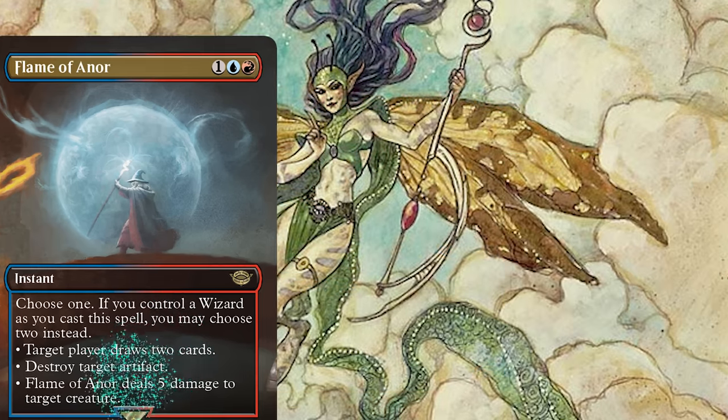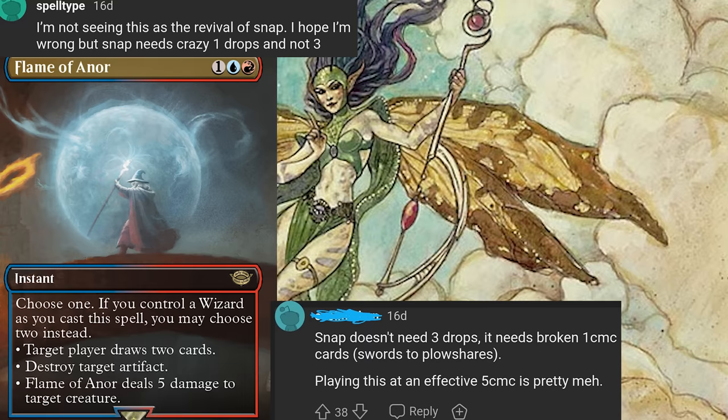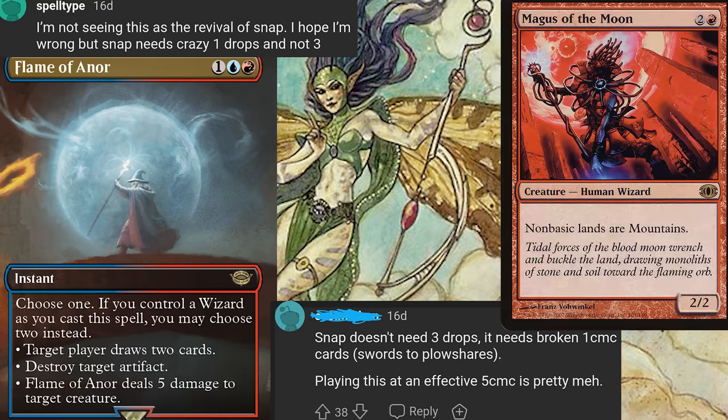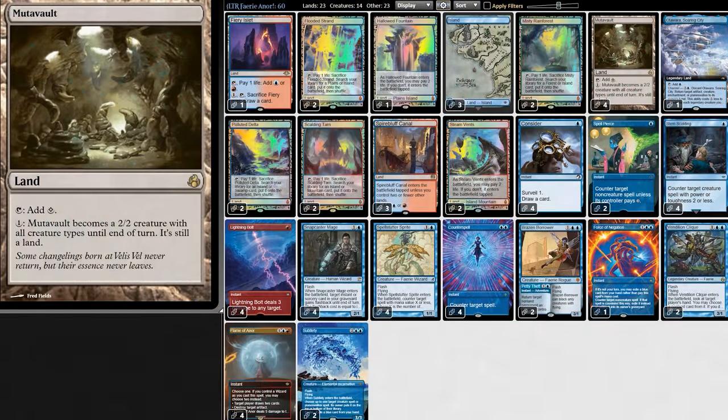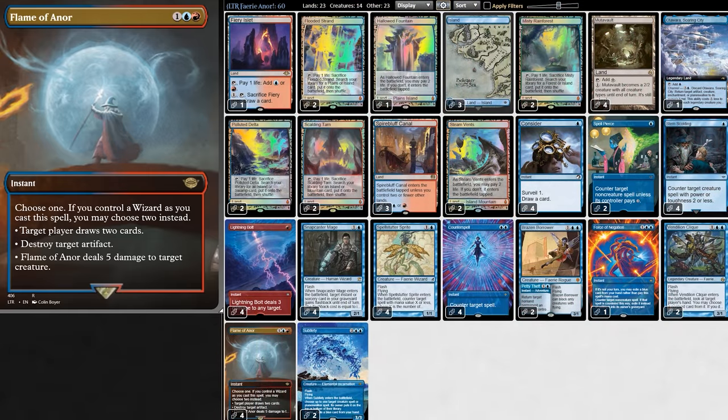For three mana we can draw two cards, destroy an artifact, deal five damage. If we control a wizard when we cast this, we get to do two of these. Removal plus drawing two cards is a three-for-one. Everyone is saying this card is unplayable because there's no good wizards in Modern. Magus of the Moon and Forge Tender are both wizards. Mutavault is all creature types, which means we can animate it, play Flame of the North, and even if Mutavault dies, we still choose two modes.